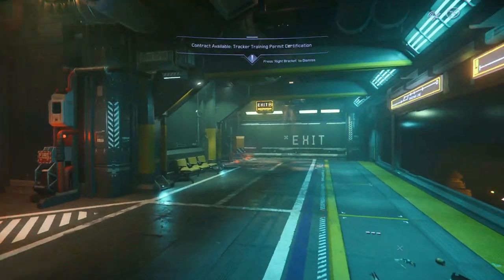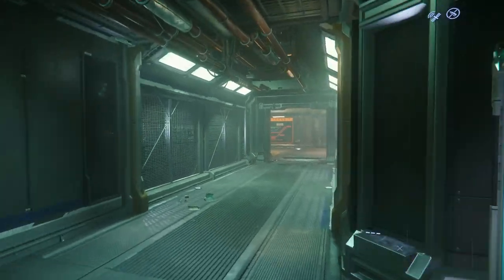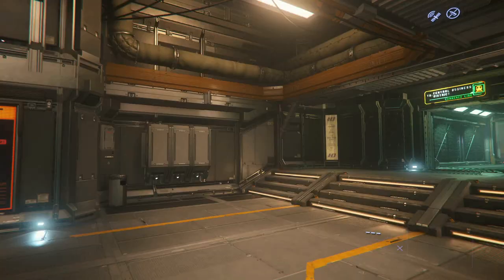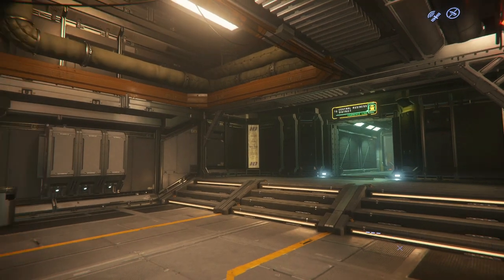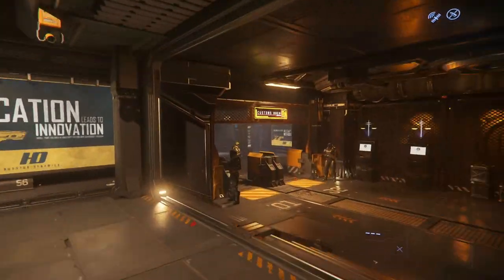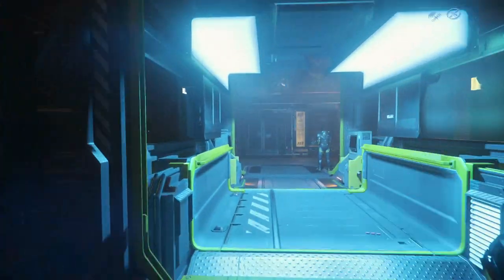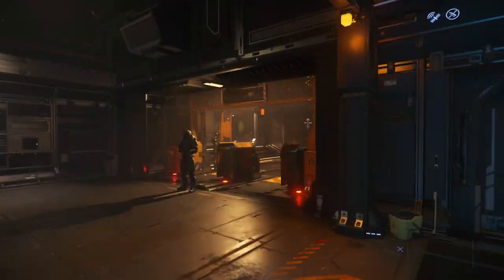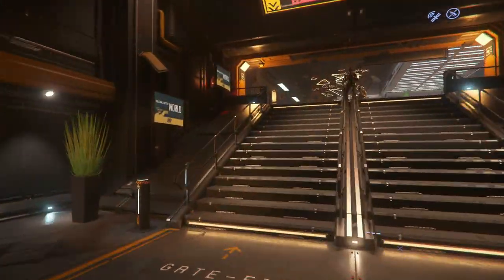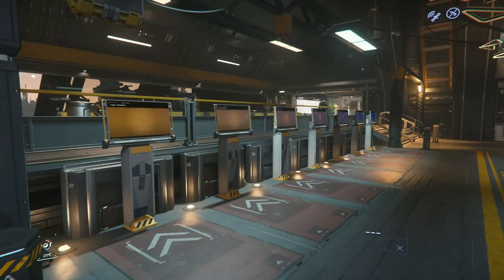So we're at the spaceport — every major LZ has one of these, and since the game's Star Citizen, not City Citizen, they're rather useful. Follow the exit signs, head left at this junction — not right, that's the other tram line. You want to head through the customs area, smile at the guards, and then head through the barriers until you get to some stairs on the other side. Up at the top of the stairs, we're going to find a row of yellow terminals.